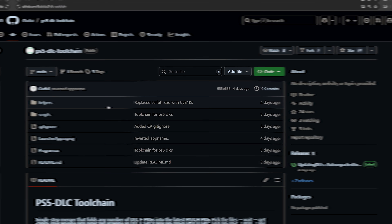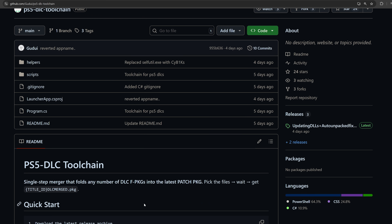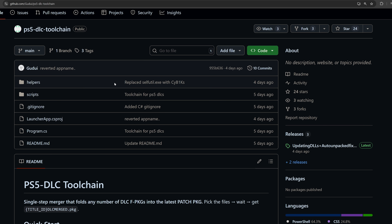We also have a PS5 DLC toolchain from GUDU. Basically this is designed to make it easier to patch your PS4 DLC, because currently on the PS5 there's a problem with fake package DLCs. Your fake package PS4 games and updates will install and run no problem on a jailbreakable PS5, but for some reason the DLC content does not. So any DLC fake packages you install — you can install them, but when you run the game, that DLC content will not actually appear or be accessible in-game.